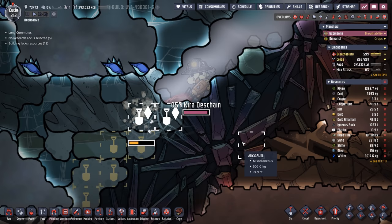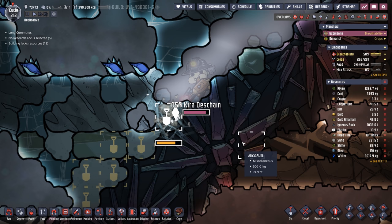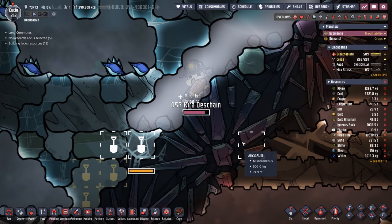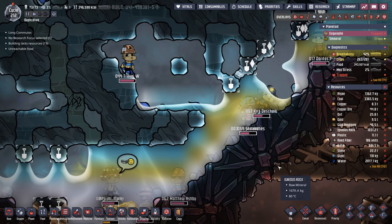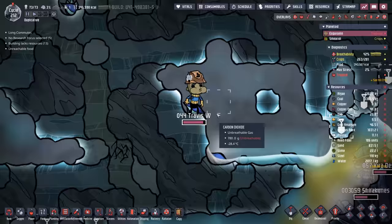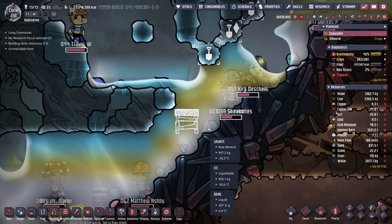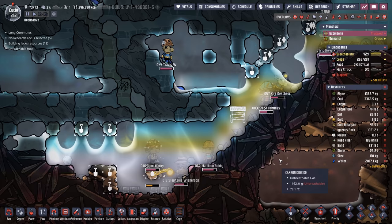Sometimes it's funny just watching the dupes and seeing how long it takes them to figure out their next command. It's even more funny when they can't breathe, like dupe number 57, Kira. Travis just loves to go to places where he knows he can't breathe and there's no escape from certain death. In this case, we can save Travis by the good placement of just one granite ladder — why granite? Because there's granite sitting right next to it. We'll put a high priority on that and save Travis's life again. It's what we do.